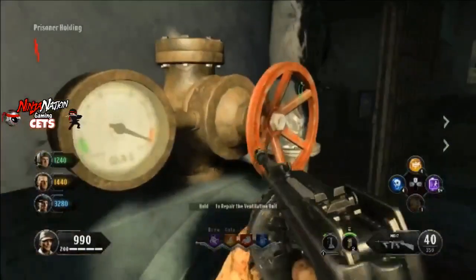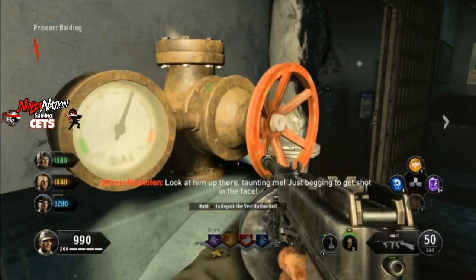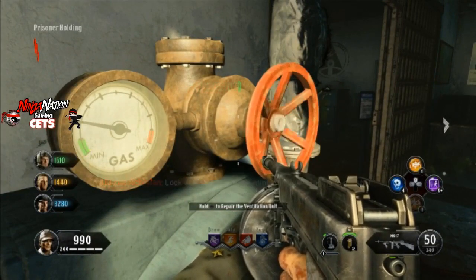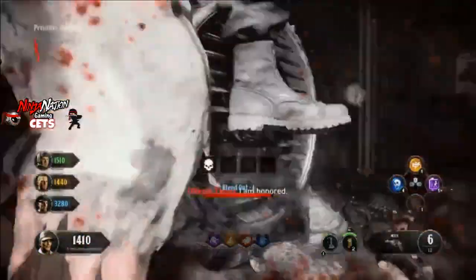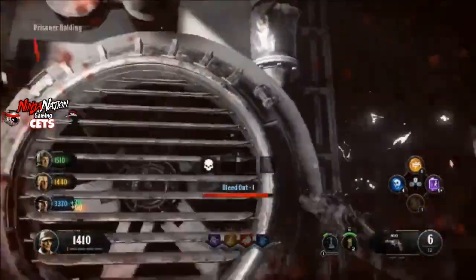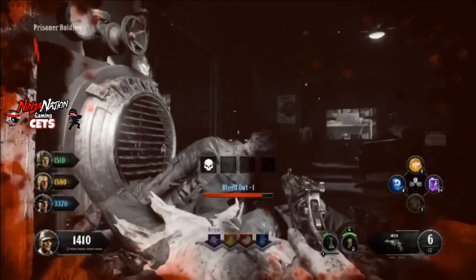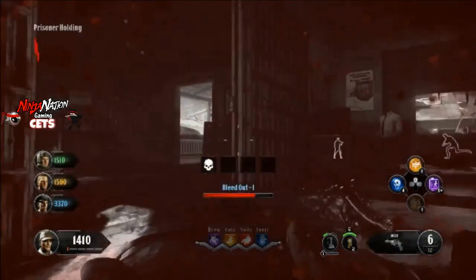Now go back upstairs and repair the four ventilation systems which are disabled. You'll notice four houses with green smoke around them — go up to the valve and hold the action button until the meter goes from red to green. After repairing all the systems, the Pack-a-Punch will now be open.